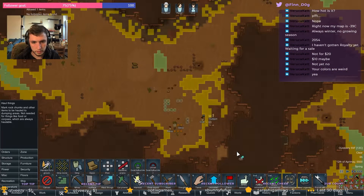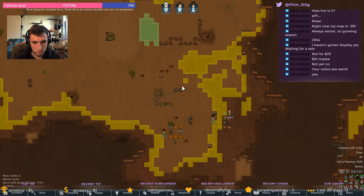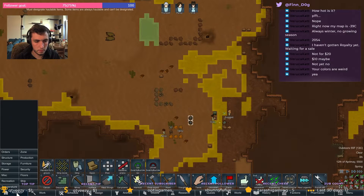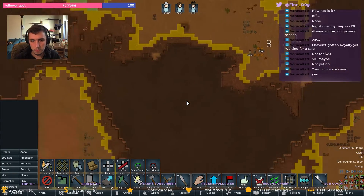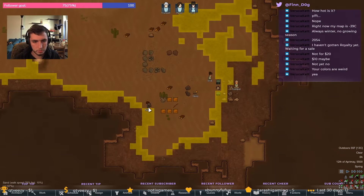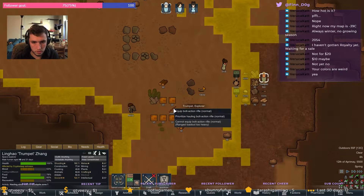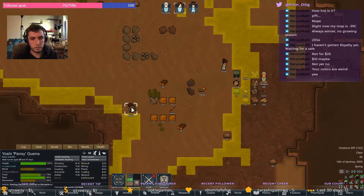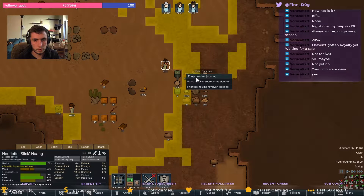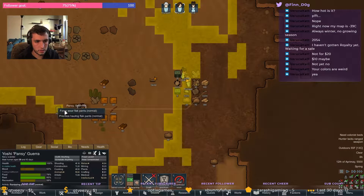Let's go ahead and set all this stuff to be hauled — nope, not those. Did I do a dumping stockpile instead? There's the stockpile. I should determine who gets what. Who's our shooter? You're melee, you're a shooter — okay, get this bolt rifle. You get this knife. You get this revolver.